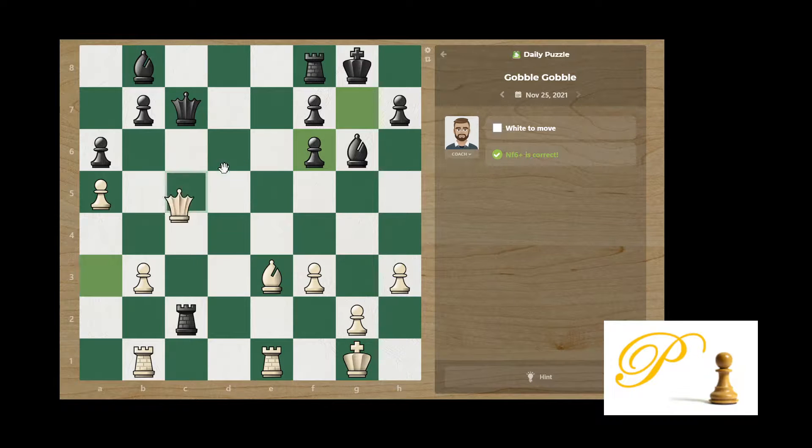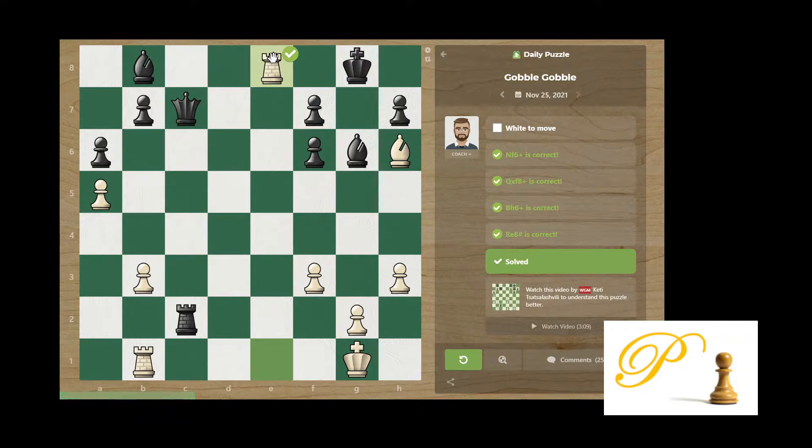So let's just execute it. Check — he takes. Check — he takes. Check — he comes in. Then the Rook goes down. It's done.